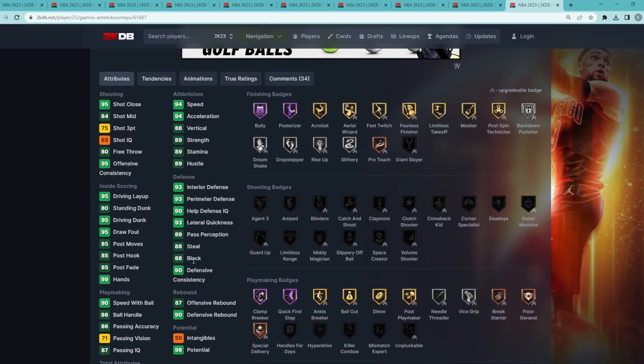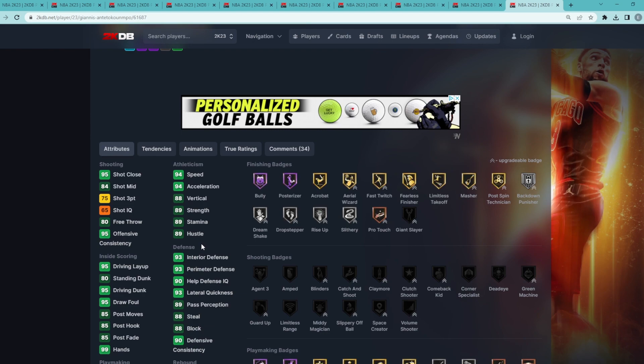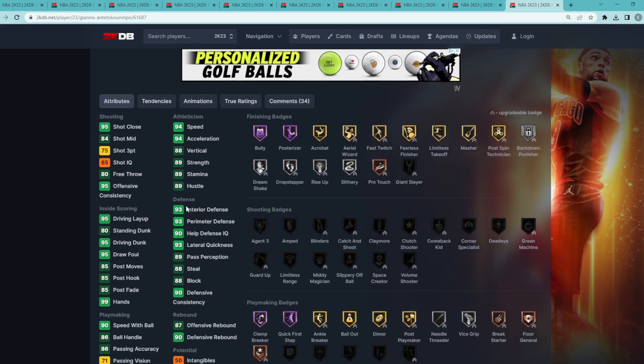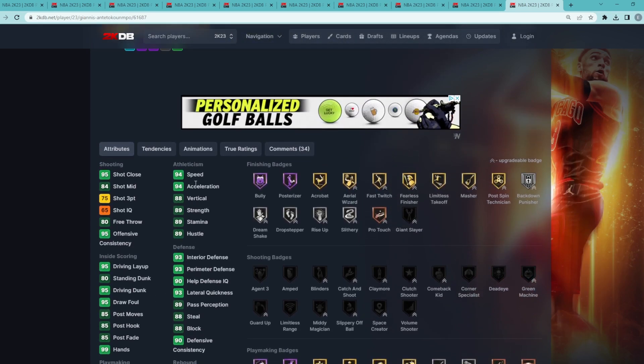Talking about his pink diamond version, he's still going to give you really good defense with a 93 interior defense, 93 perimeter, 88 steal, and 88 blocks. All around Giannis is going to be a very good defender. He's also super fast for somebody who's 6'11", with 94 speed, 94 acceleration, and obviously he's going to be super good at going to the rim with that 95 driving dunk.